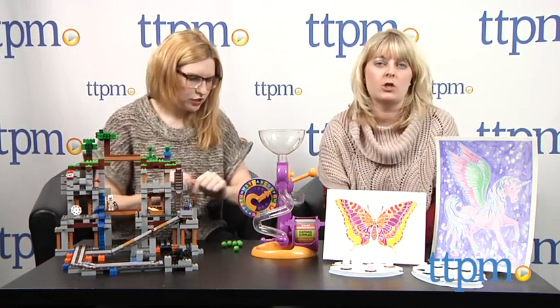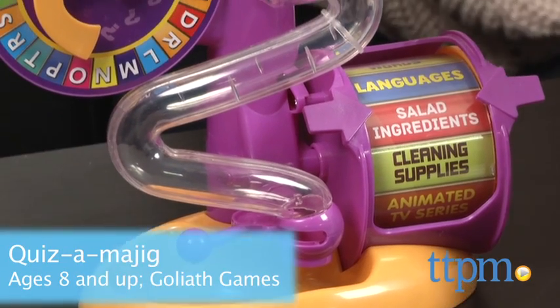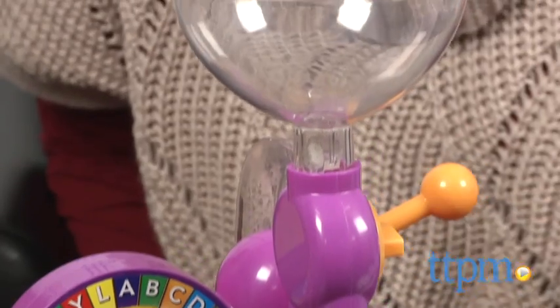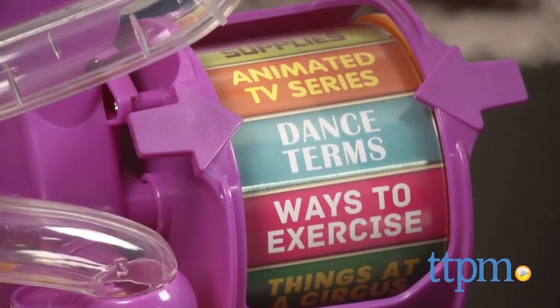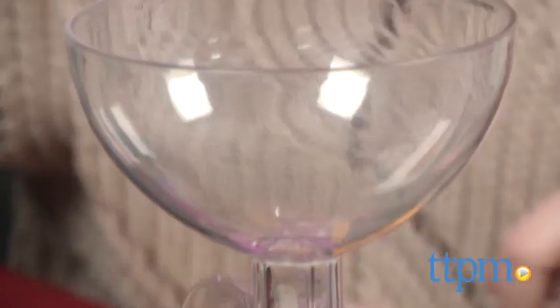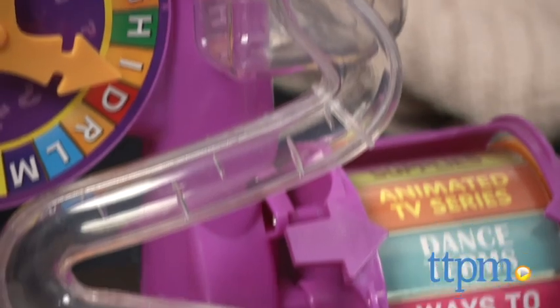This is a game called Quizmajig from Goliath. It's like a trivia game and it has this cool Quizmajig contraption. There are categories here and letters here. You do the lever and it randomly chooses a category and a letter. Our category is dance terms and the letter is I. At the same time, we brainstorm in our heads a dance term that starts with I. When you think you have an answer, you're going to drop your marble in here.